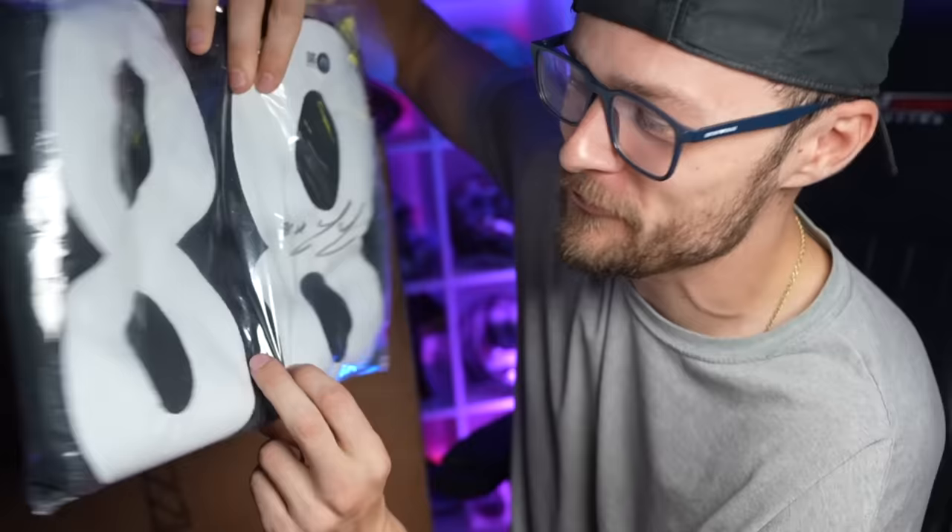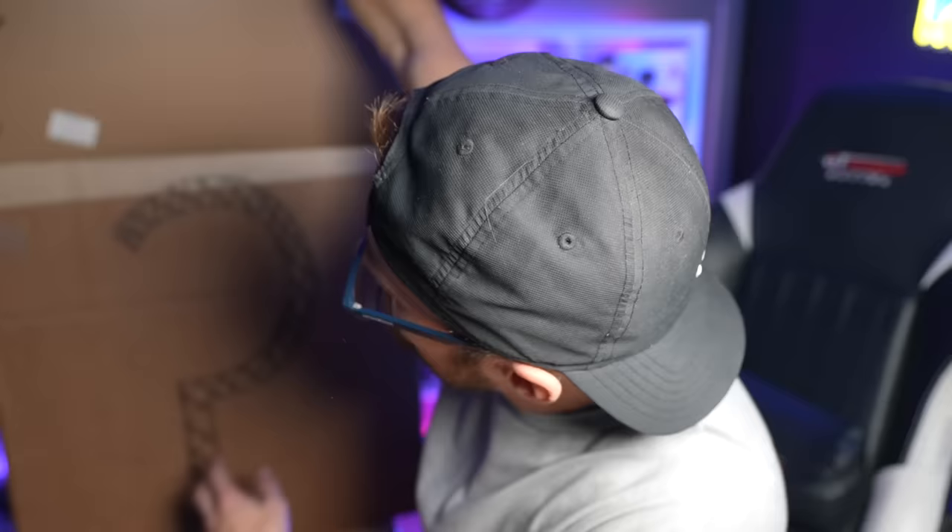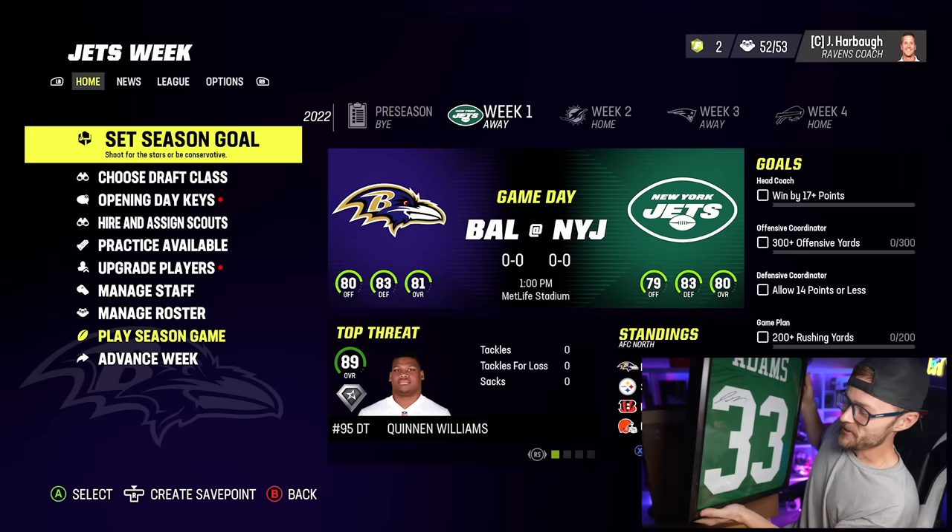We got some more items in the box, let's hop straight into it. Another jersey — it's Pat Friermuth; we get a second tight end. After Pat Friermuth, we're going for another big framed item. It is Jamal Adams at safety. It is really nice to be able to upgrade our secondary. This defense is really coming along.